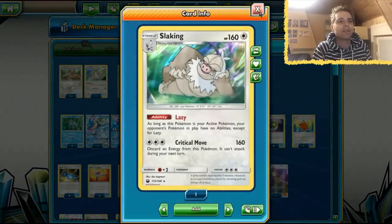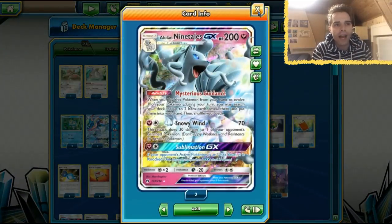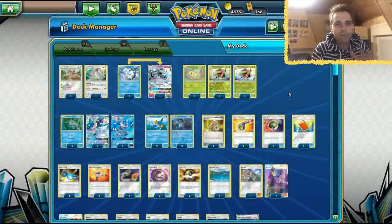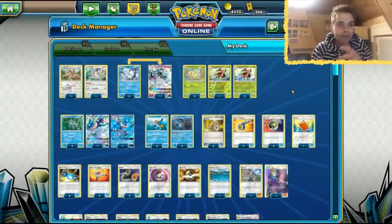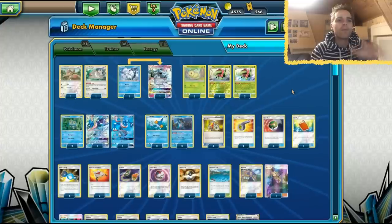We even have Slaking in this deck with the Lazy Ability shutting down abilities, and of course Mysterious Guidance to get our Rare Candies on board. I already explained this deck in full detail in a deck analysis episode on my channel, so definitely check that video. It should be in the description below if you want to learn more.